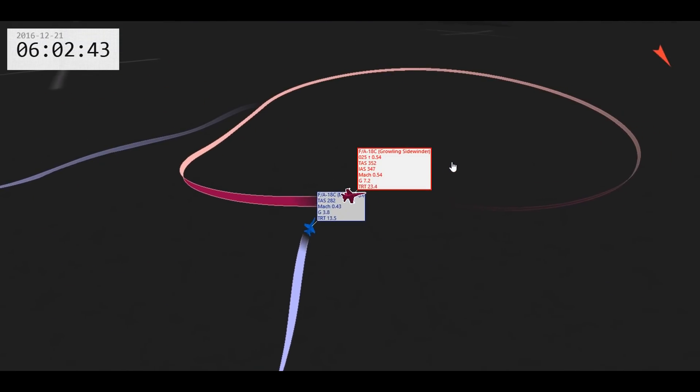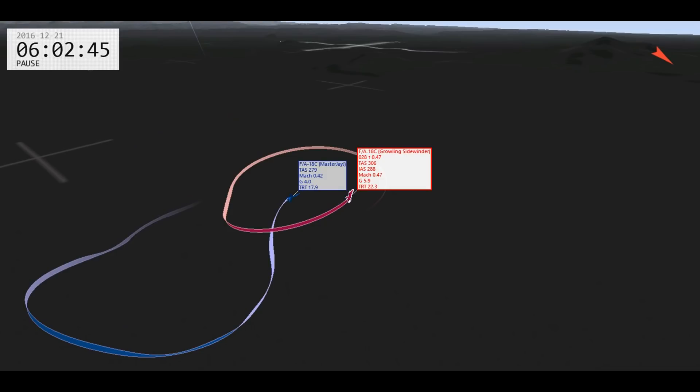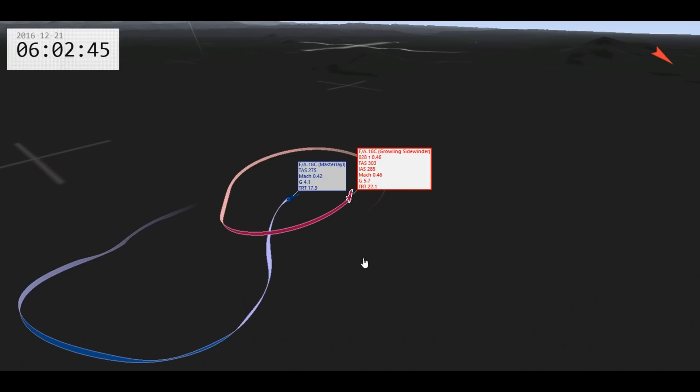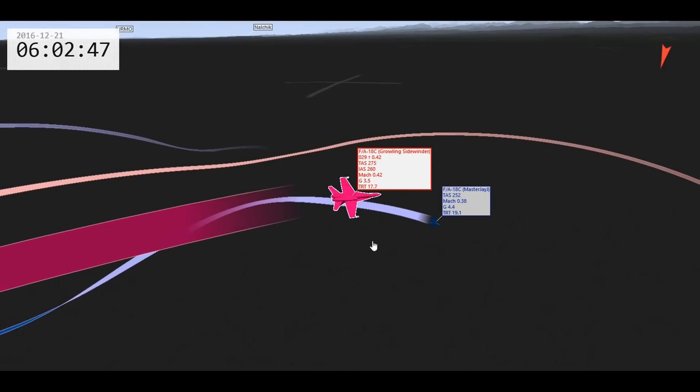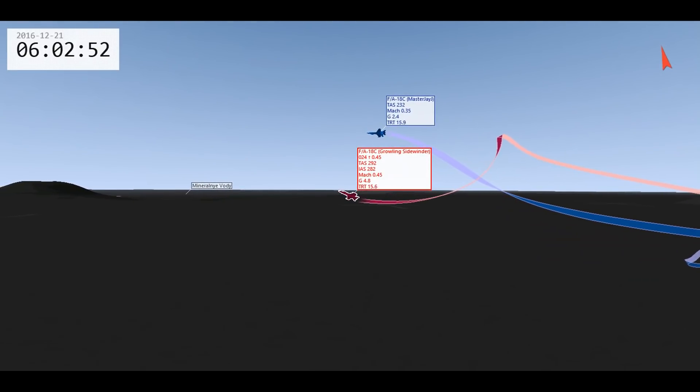So I use my vertical — I go up. He does the correct thing: if he just continued his turn I would have come around behind him, so as I go up he turns up into me, maneuvering in relation to the bandit. We are back in a one-circle fight, and then we end up in this rolling scissor thing. We're both actively trying to put our nose on each other.